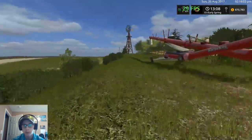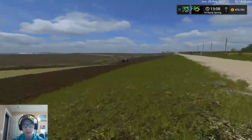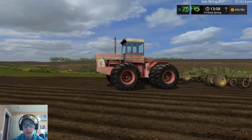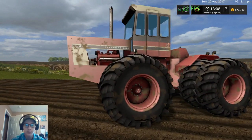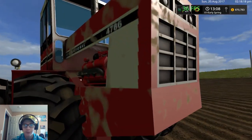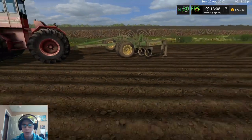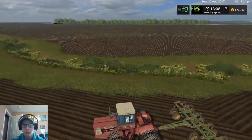Our final piece of equipment is this big beast right here — the International 4786. The dirt's covering part of the name but yeah, the 86. And then the John Deere 2100 ripper, which is what we're using for tillage.